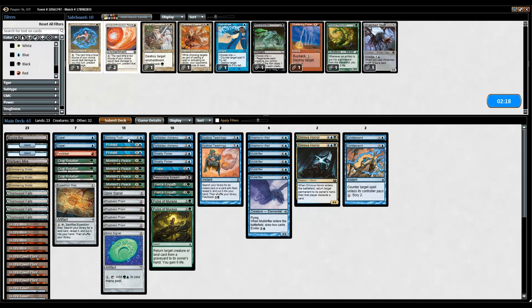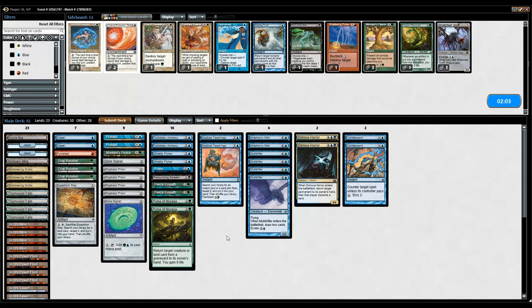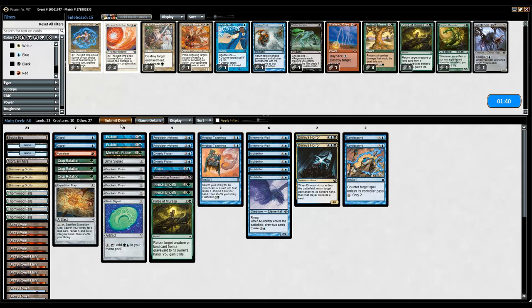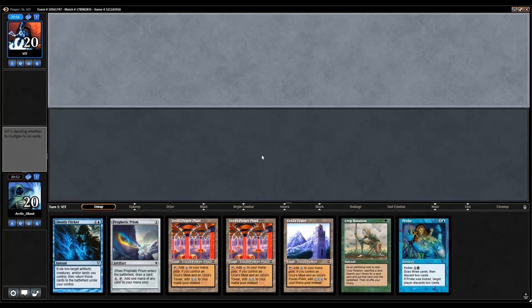I don't know what my opponent's playing. I'm gonna take out the Echoing Truth — I don't think it's gonna actually be very good. The only thing it's really gonna do is deal with Relic of Progenitus, so I don't think that's gonna amount to much. I think we can definitely shave down the Moment's Pieces — I think one should be more than enough. I could take out a Forbidden Alchemy. I'll take out a Pulse Morasa — I don't think I'm gonna need two. I don't think the life is gonna matter all that much. One Pulse Morasa with the Mnemonic Wall combination is going to be good enough.